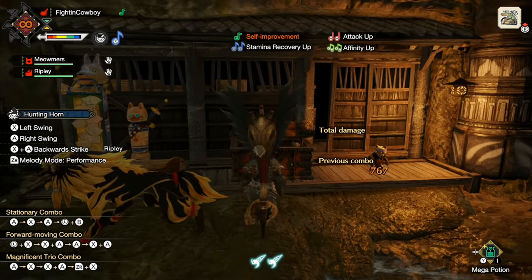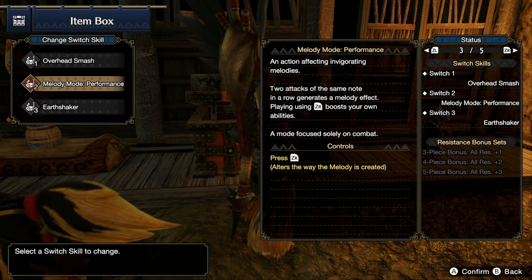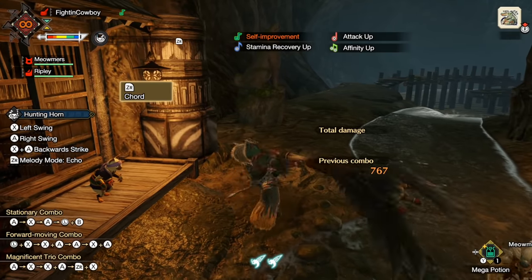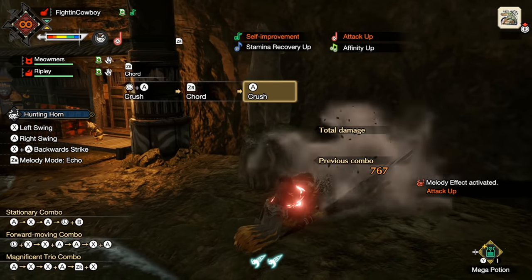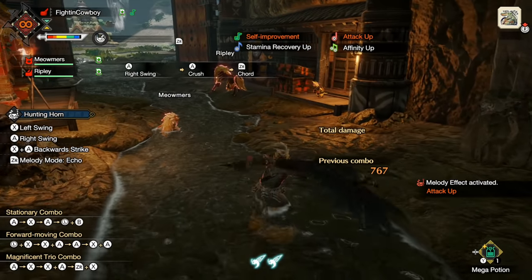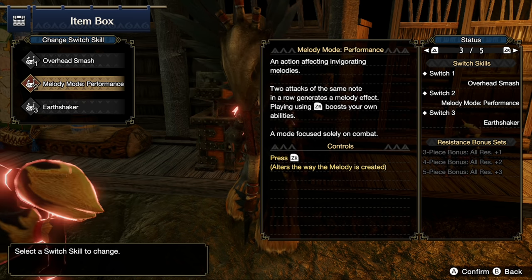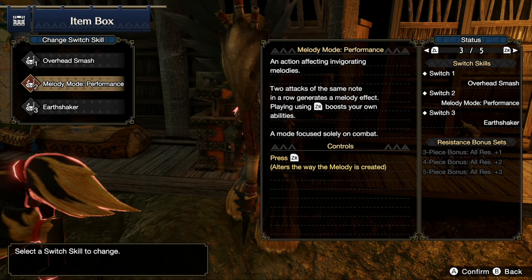Let's talk about the switch skills for Hunting Horn because they dynamically change how this weapon plays. First up, Melody Mode: Performance — this is all about just beating the monster. Anytime you play two notes you get that song up. The alternative, Melody Mode: Echo, is like OG Hunting Horn — you hit A, play the chord, get Attack Up, and you can stack multiple songs. It's a little closer to how Hunting Horn used to play. It's still good, but I really like the new mode.